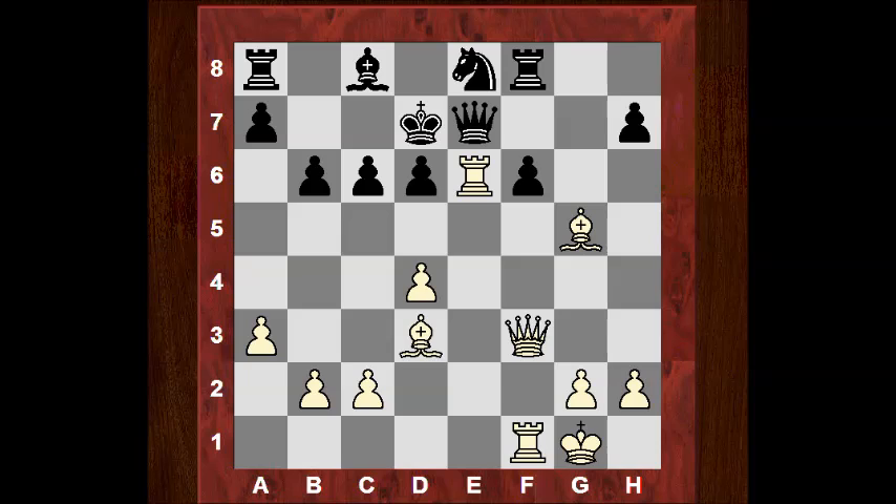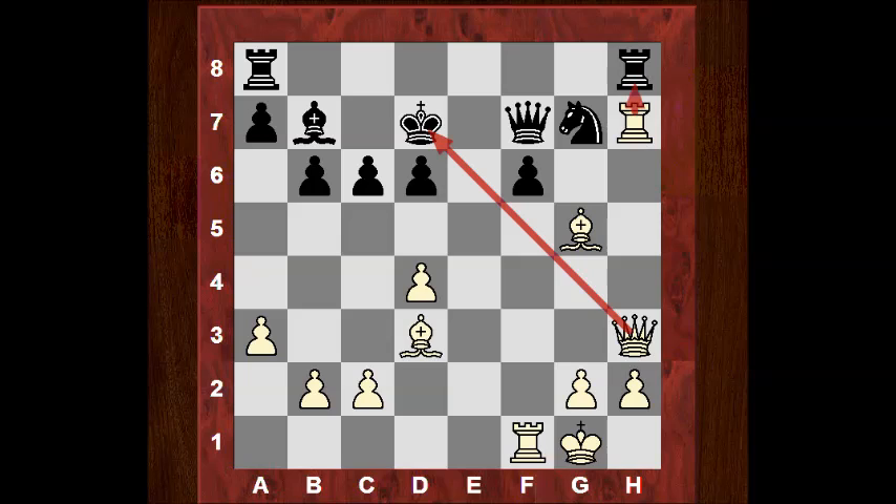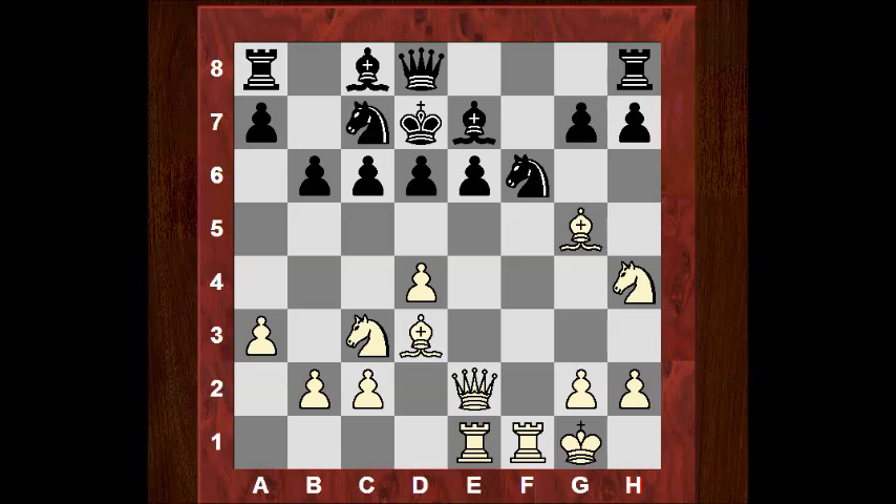So anyway, Rook takes e6 — the Queen went here, black is getting slaughtered. Re4. Rook h4 now, turning attention to h7. In this position the final horrible mistake — it just allows Queen h3 check. Picking up the rook. So black was kind of slaughtered after King d7. Nf5 — the engine loves Nf5. Very accurate move.